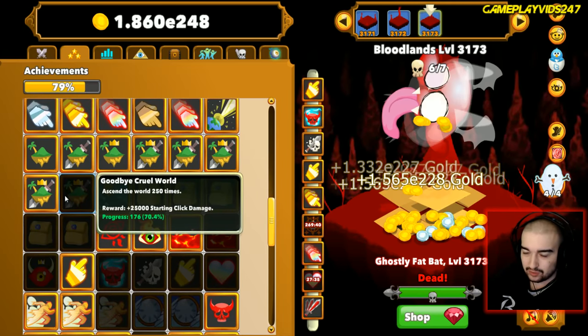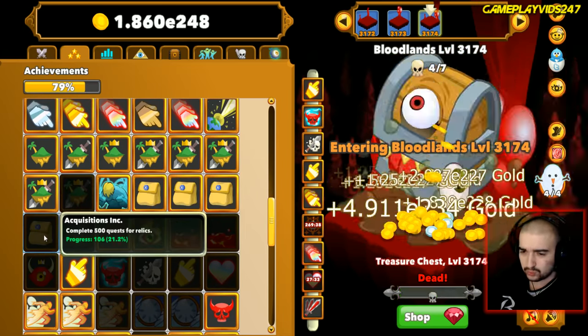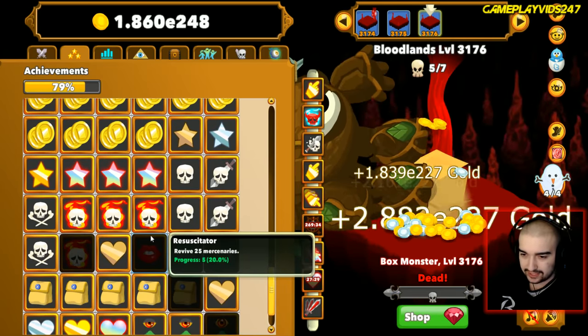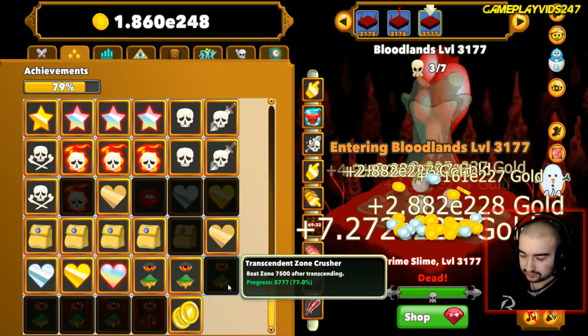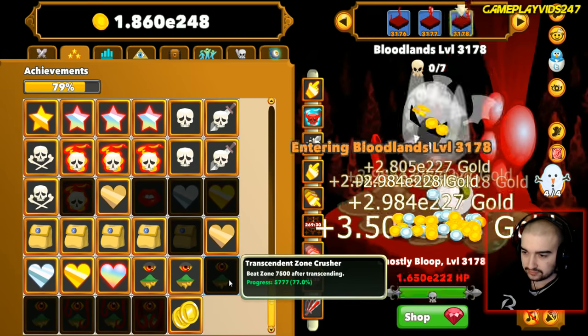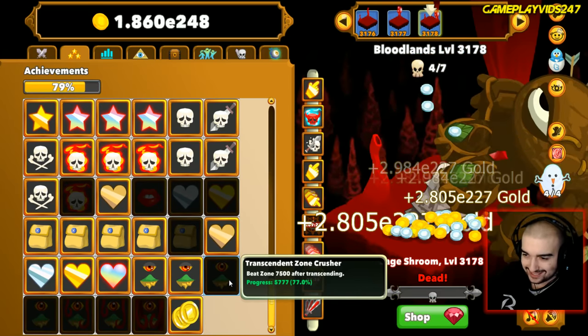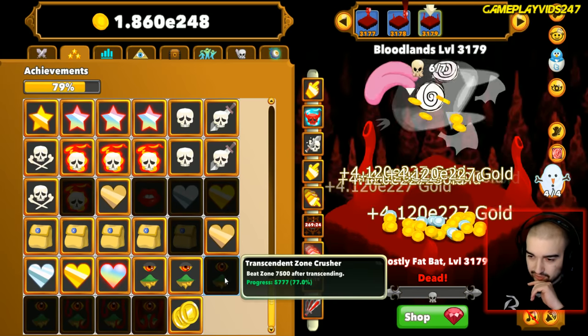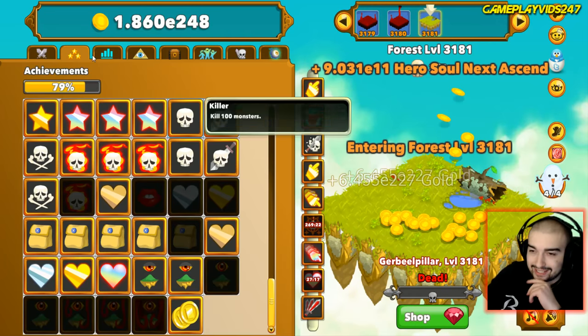We're 79% through achievements, which is pretty good. We've got 'Goodbye Cruel Weld' - ascend the weld 250 times - we have to try and get that done as soon as possible. Also 'Beat Zone 7500 after transcending' - Transcendent Zone Crusher. Hoping I can hit that one day.